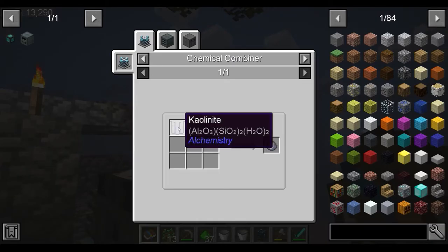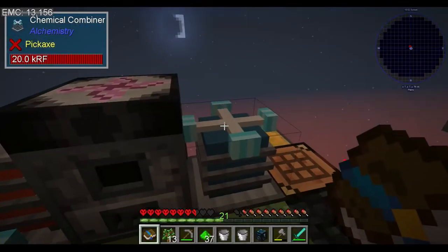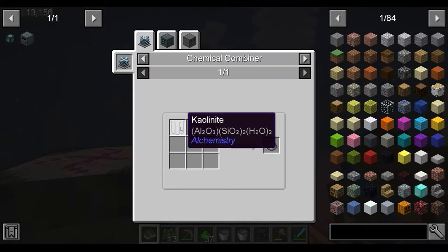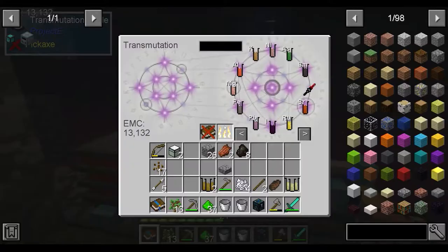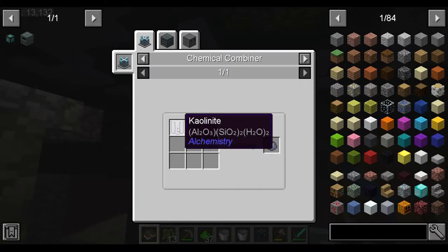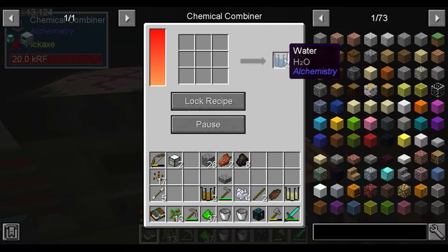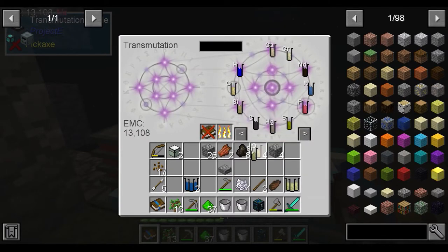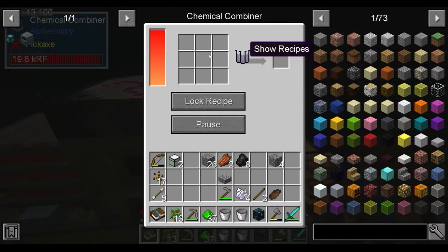But we're just going to make some clay and then we're going to wrap it up for the day. So we need two aluminium and three oxygens to start with. Two aluminium and three oxygens - we can unlock that, put those in, gives us aluminium oxide. Next part is two lots of silicon dioxide. Then the last part is two lots of water, which means two more oxygen, four hydrogen. So we chuck in - aluminium oxide, silicon dioxide, water - gives us aeroline which gives us clay.